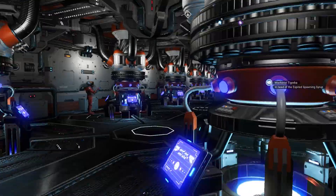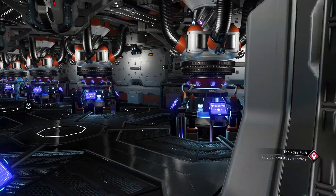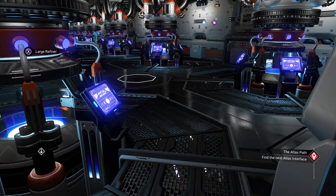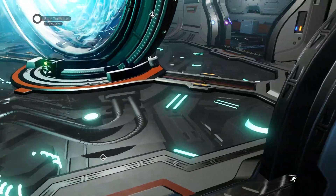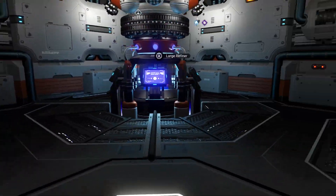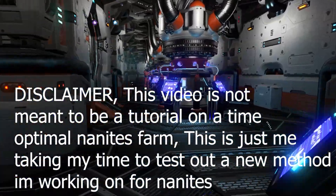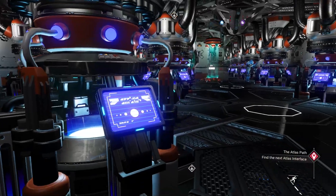Hey guys, it's Beast back with some more beastly content. Today I have taken 19 refiners and put them all inside my freighter. I'm going to be showing you what is basically a nanite factory. The thing about freighters is there's really no limit to how many refiners you can place, so you can be refining large amounts of items. There are all large refiners, meaning I have 19 large refiners in here right now.